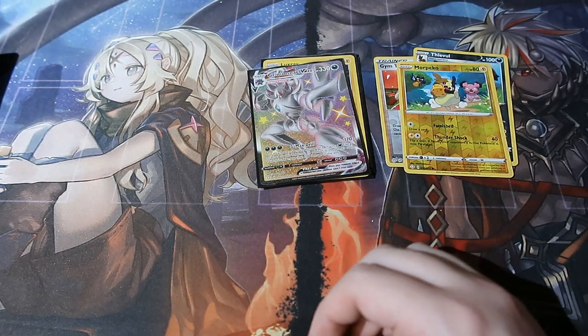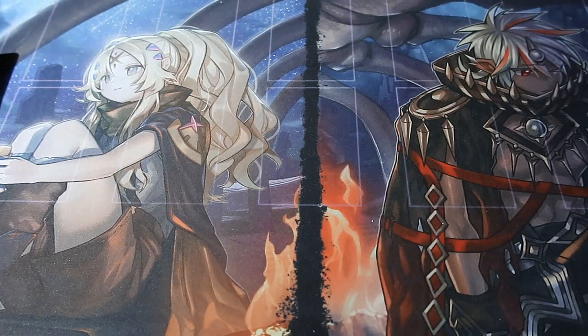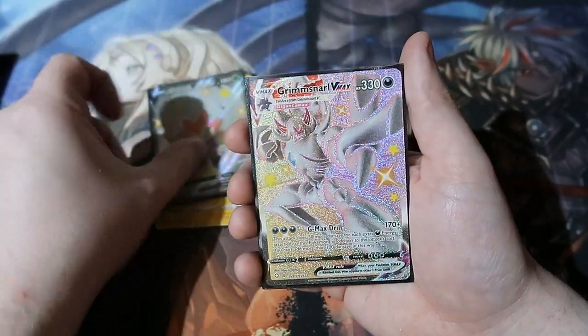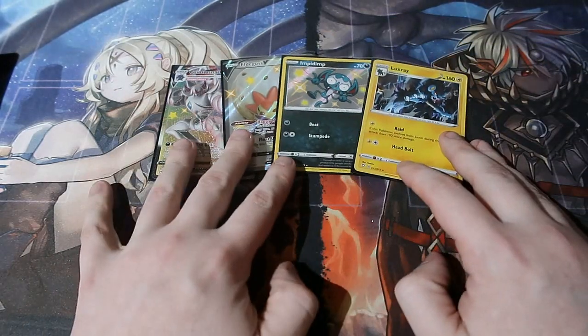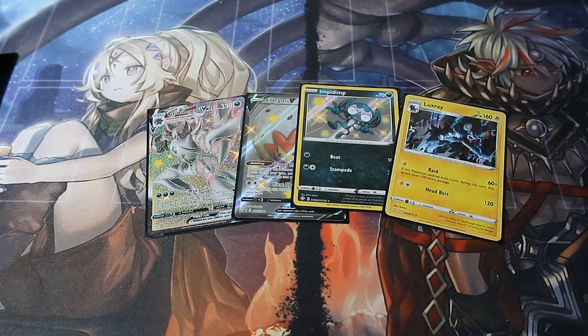Before we say goodbye, here are the reverse foils — I know you guys don't care about them — but here are our holo rares of the day: Impidimp shiny baby Pokémon, Eldegoss V, and Grimmsnarl VMAX. If you guys enjoyed it, I surely did — make sure you smash the like button. We still got three shinies: a VMAX, a standard V, and a baby — that is really, really good.